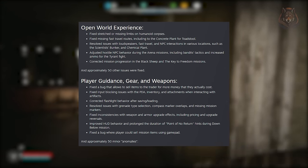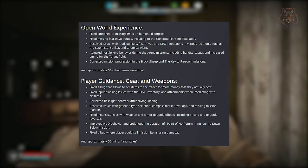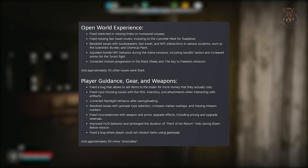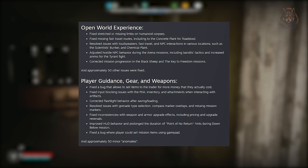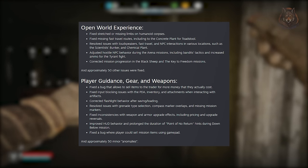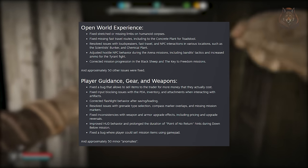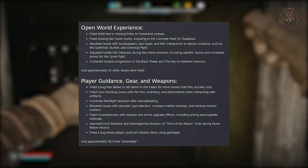For player guidance, gear and weapons, several minor bugs have been fixed such as the bug that allowed players to sell items for more money than they were worth. They've also resolved input blocking issues with the PDA, inventory and attachments, and fixed grenade selection and compass marker overlap problems. Additionally, they've improved HUD behaviour and fixed issues with the flashlight after saving and loading.